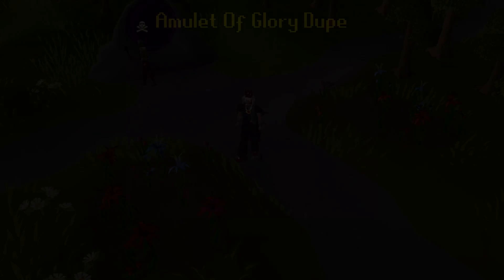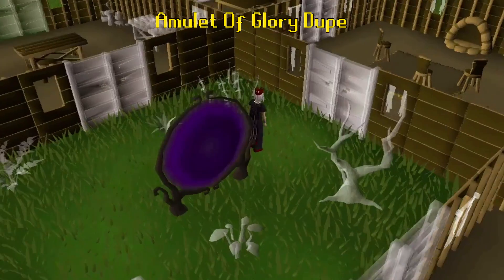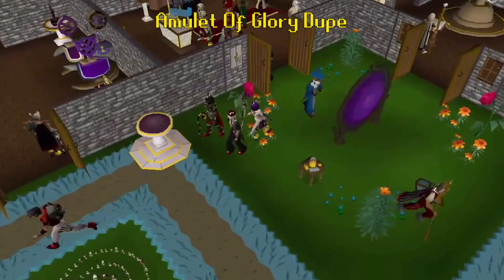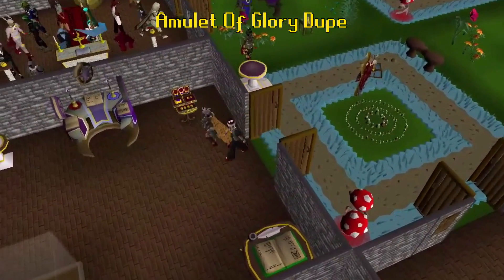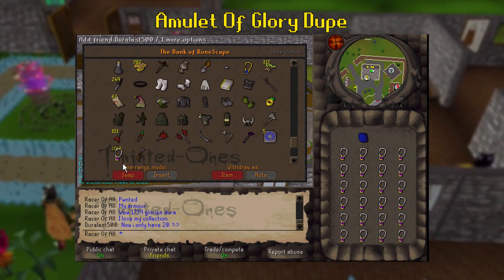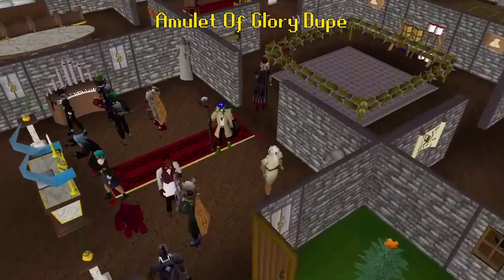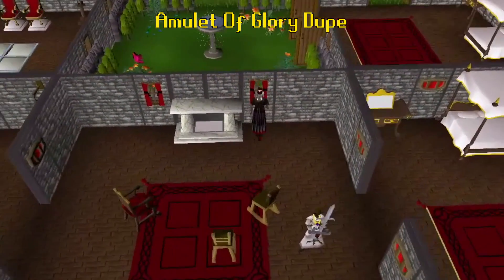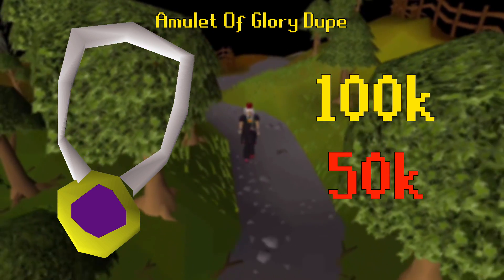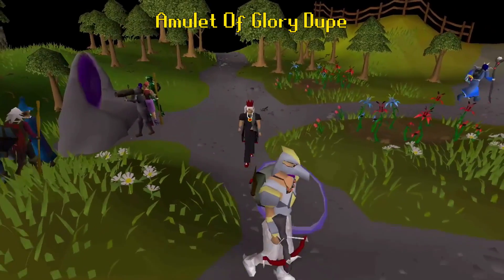Number 3: Amulet of Glory Dupe. This was a pretty major glitch done by the same group as the Blood Runes glitch, originally discovered on June 4th, 2006, just a few days after the release of player-owned houses. They somehow managed to figure out how to exit a house in building mode and enter another player's house with that mode still on. Rather than being able to edit the other player's house, they were able to take things without them actually disappearing. This means they were able to take the glory amulet off the wall because they were in building mode, but it wouldn't actually be removed from the house because they didn't own it. The group continued to abuse this glitch and sell the amulets, causing prices to dip from 100k all the way down to 50k in just a few weeks. The price of these never recovered after this, and the bug was patched three weeks after it was discovered.